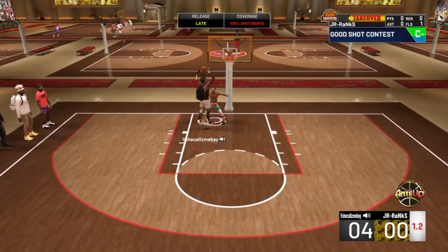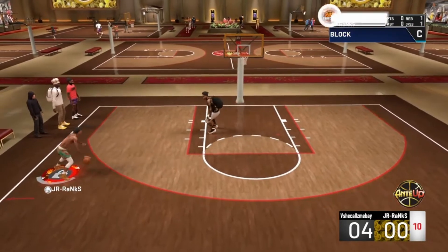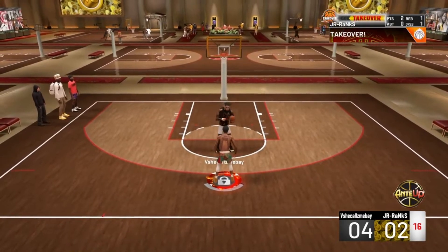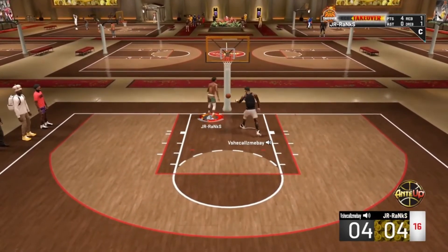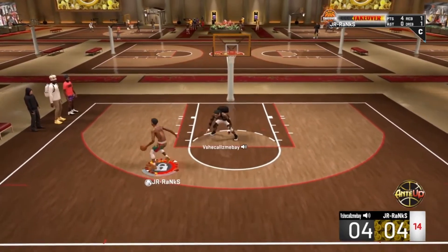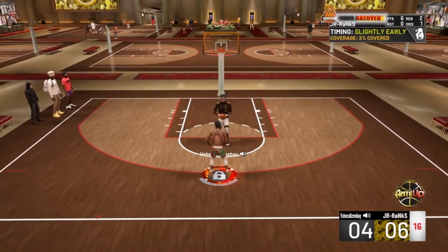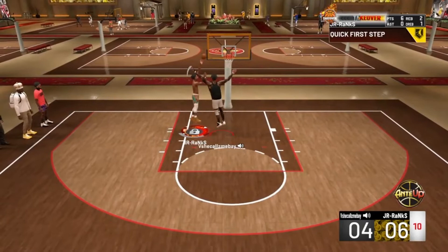Right there — perfect example. I block him and I get my takeover, then I dunk on him. You'd think that if you block somebody they shouldn't be getting their takeover almost immediately afterward — especially if you're getting dunks on them and finishing in the paint. I'm going to show you why Heart Crusher badge would be OP: when you get those blocks and steals it activates and makes it almost impossible for them to build takeover.